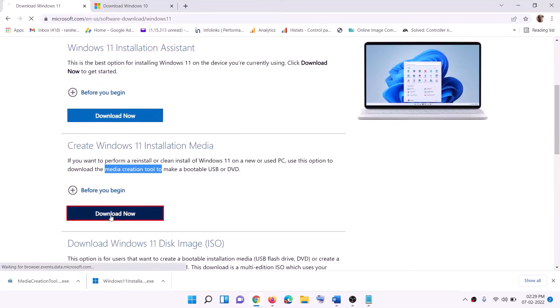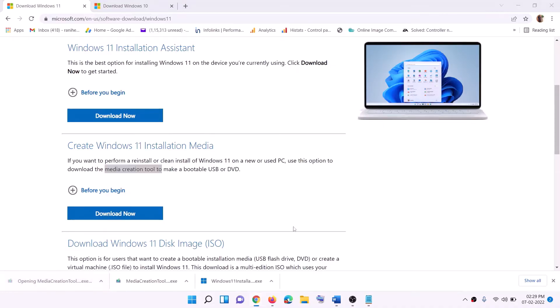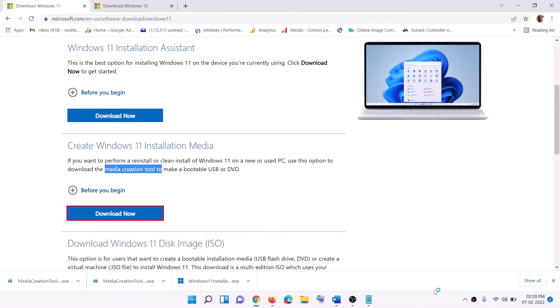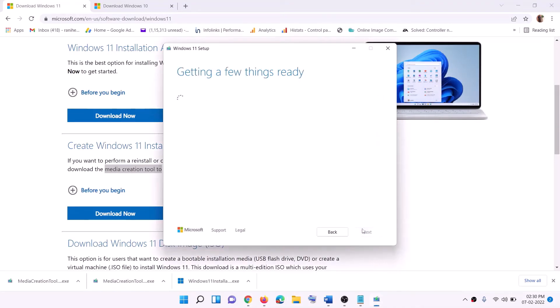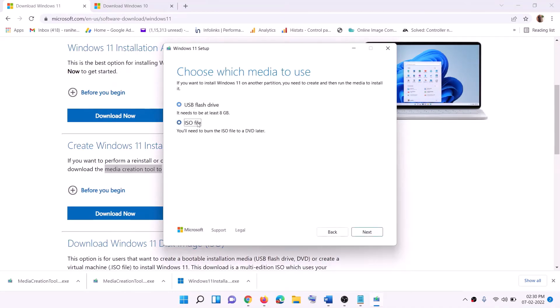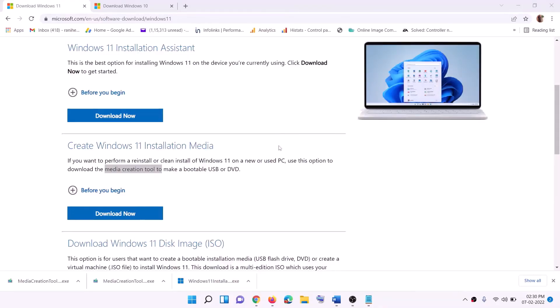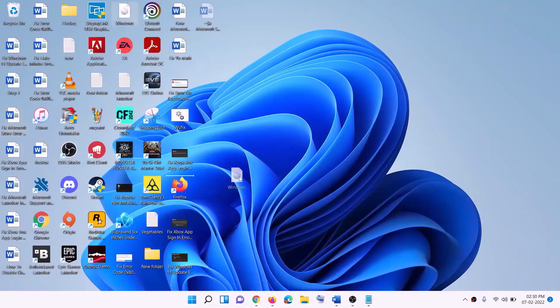Go to the website, click on Download Now, and then run the exe file. Click Yes to allow. This will load the Windows 11 Media Creation Tool. Click Accept — by default Windows 11 will be selected. Click Next, select ISO file, then click Next again. Set the save location to your desktop and click Save. Once the download is complete, click Finish and go to your desktop to find the Windows ISO file.